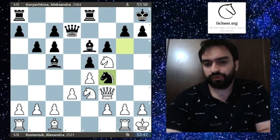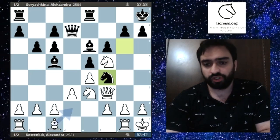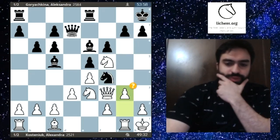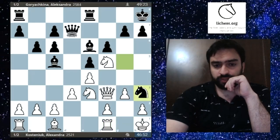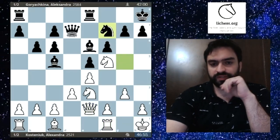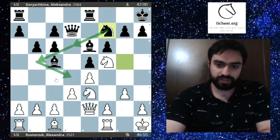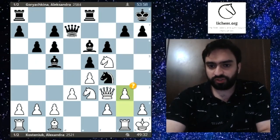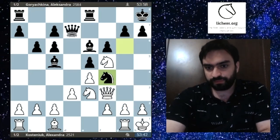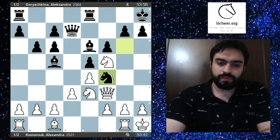Kosteniuk chose Nfg5, and now Qd7 — a standard move attacking f5 and connecting the rooks. Qf3 is also standard, bringing the queen into the game with ideas of g4-g5, Qg3, or Qh3. Kh8 prepares Rg8. Rg1 prepares g4. Nf4 is standard, blocking the bishop, so white can play g6 to dislodge the knight. But white plays g3, which is a mistake, as we'll see.